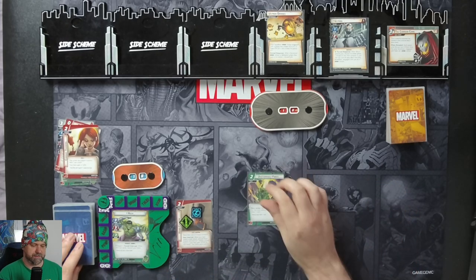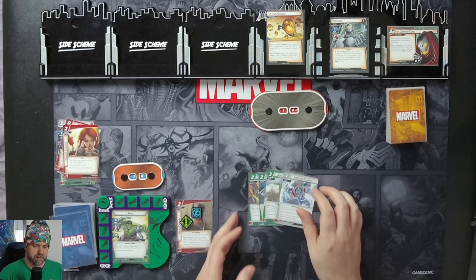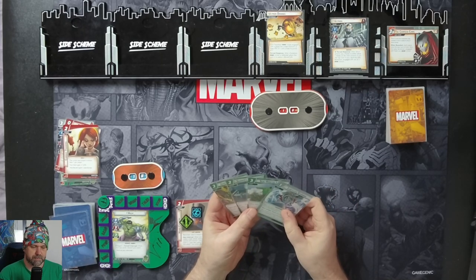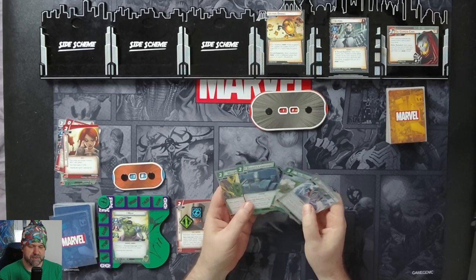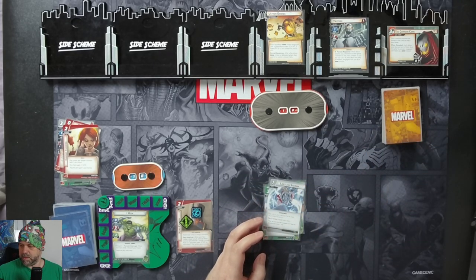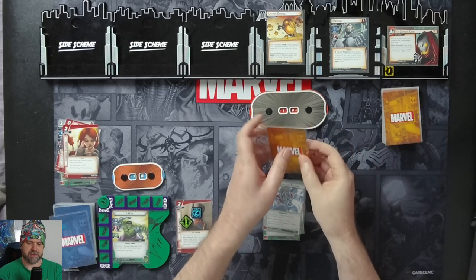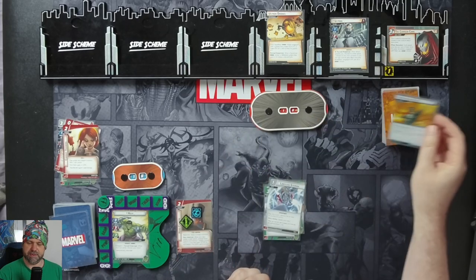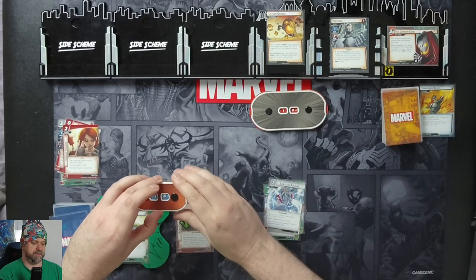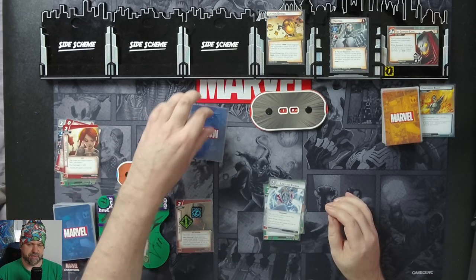Draw a hand size of 4. We've got an Unstoppable Force, Spaz, Laboratory, Suborbital Relief, and Limitless Stamina. One threat will go on the main scheme. Ultron's going to attack — we will take it. So 2 plus... deal 1 damage to each character controlled. So we'll take a total of 3 damage. And after he attacks us, we get a Drone Minion.